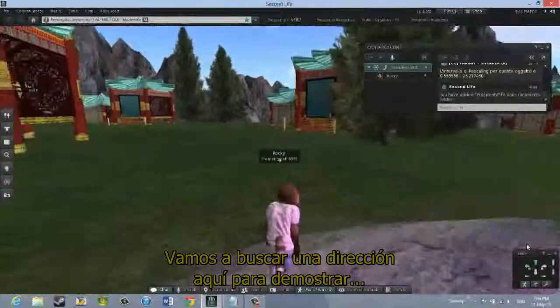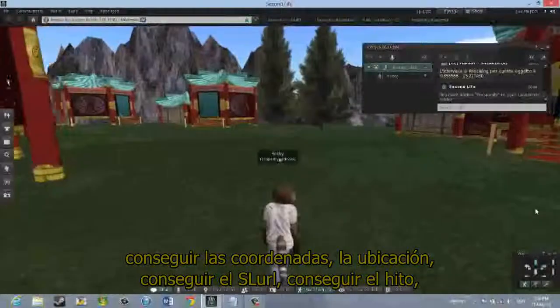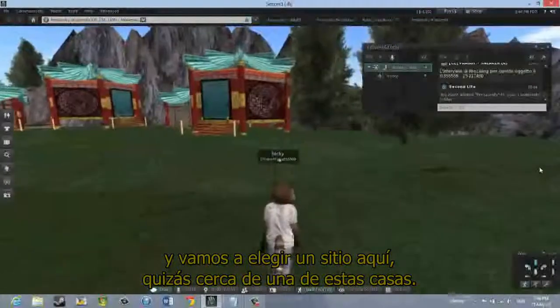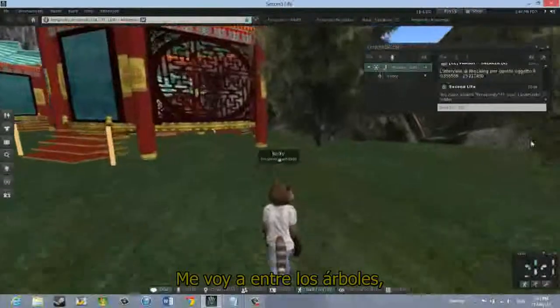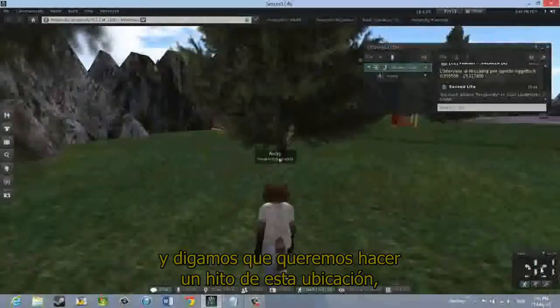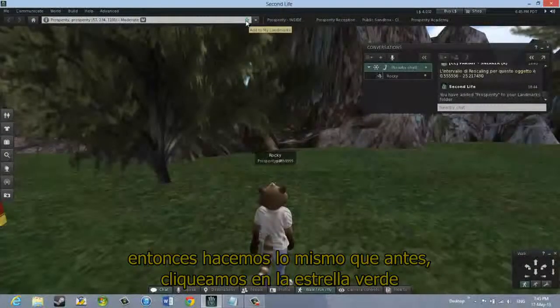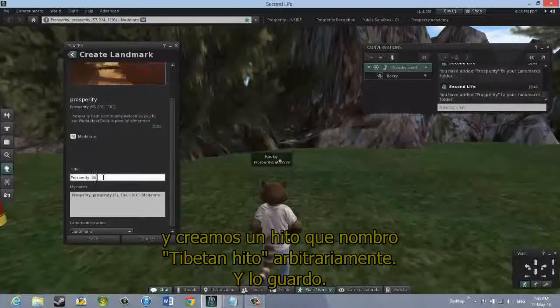Let's find a location here to demonstrate getting the coordinates of a location, getting the SLurl, and getting the landmark. We'll pick a spot near one of these homes, coming up between the trees. To landmark this location, we do the same as before — click the green star and create a landmark. I'll call it 'Tibetan-Land-LDM' arbitrarily, and save that.